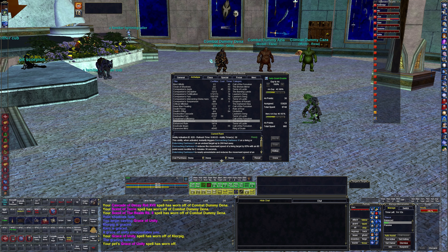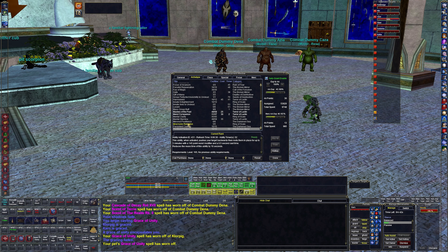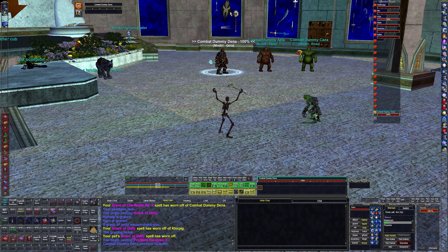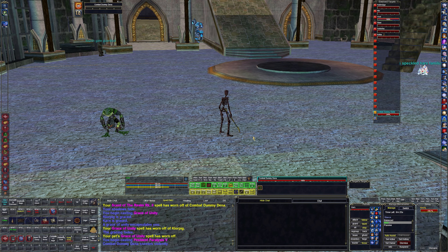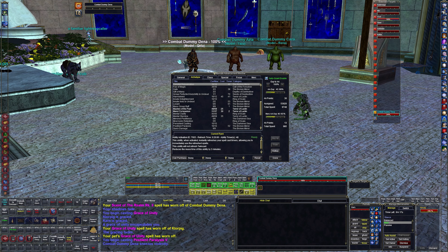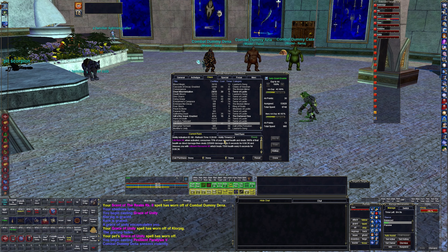Eradicate Magic is our dispel — great spell that removes pretty much everything negative you don't want on the mob. Encroaching Darkness is our snare — it slows some mobs too. Scent of Thule is our resist debuff — it lowers all resistances and acts as a mini cripple, very nice. Pestilent Paralysis is our root — it won't work on training dummies, but it also knocks the mob back in the opposite direction. So if you want to position a mob, you turn around and you can move them in any direction.